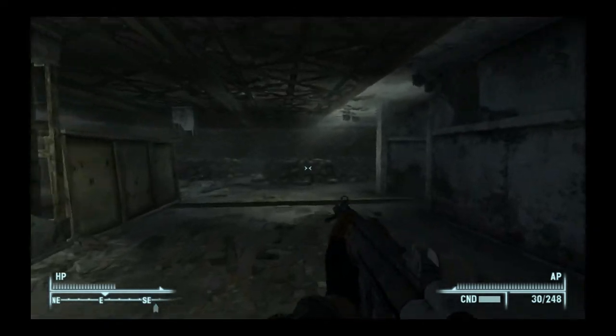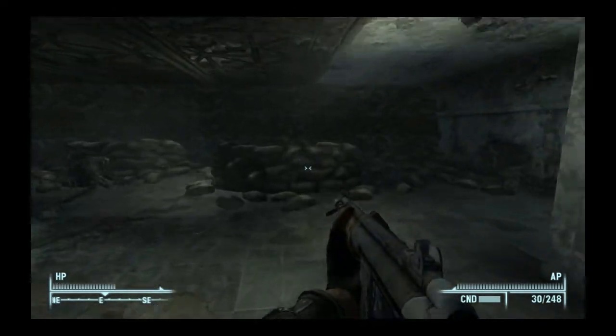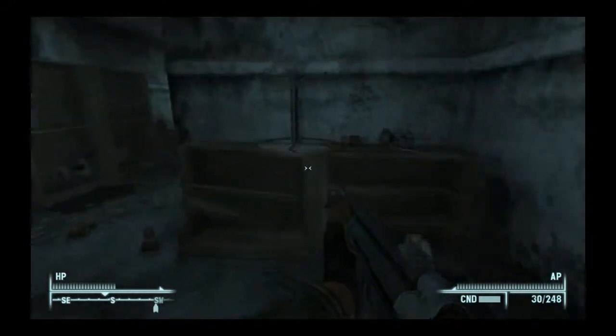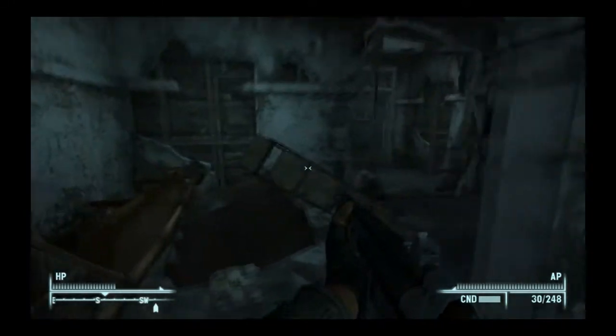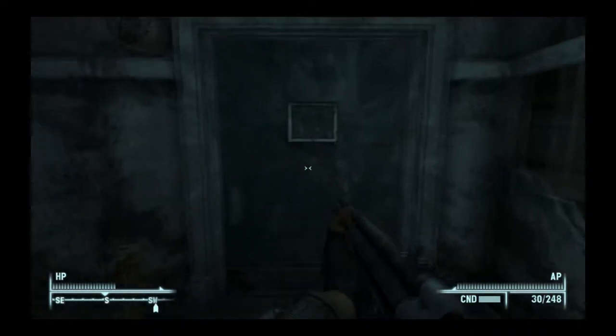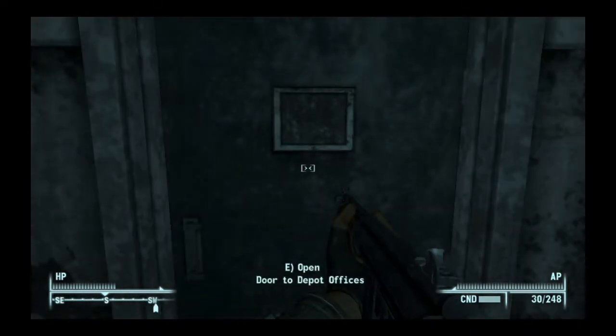Hop over that desk. Keep going straight. Make a right. Go through this door. There's some first aid in this room if you like. And then you're going to go into here — door to the Depot offices.